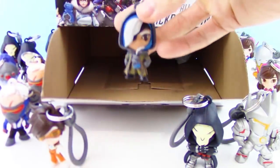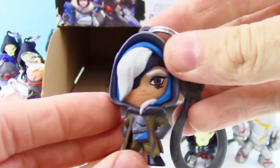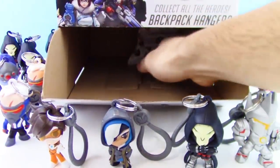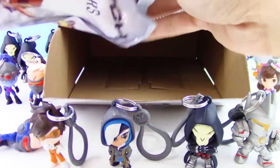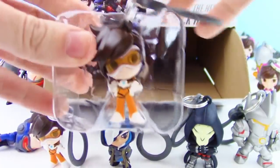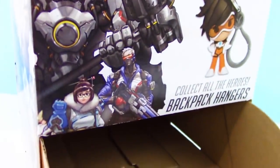Down to two — we got a new one, we got Ana! Love this design. The cloak looks awesome — I have a feeling she does a lot of stealth stuff. She just looks like the person who would sneak up behind you in an online match. And we got Tracer again!